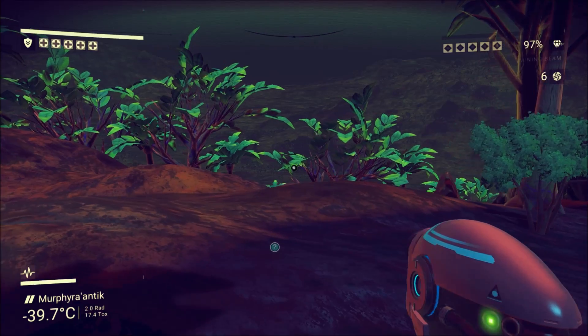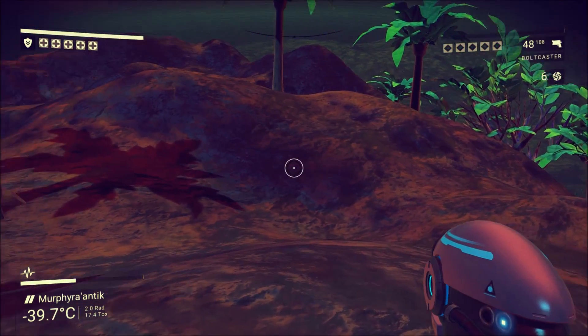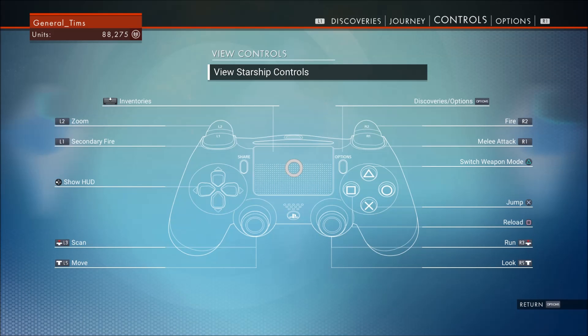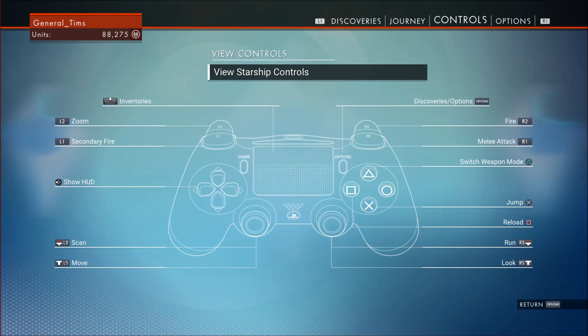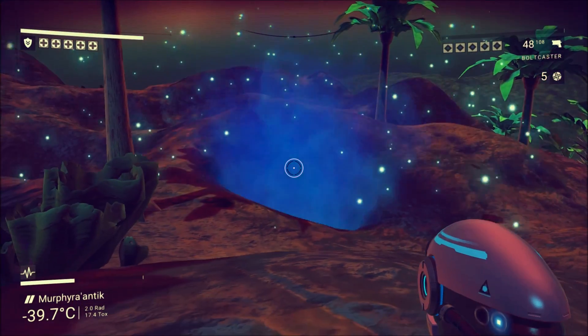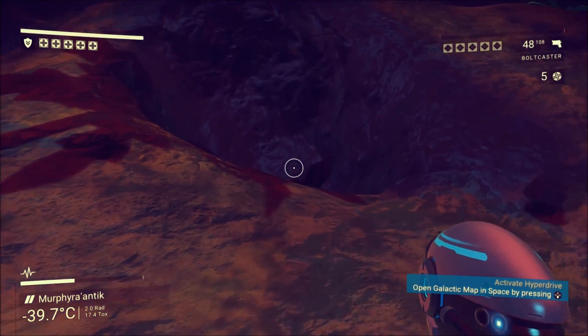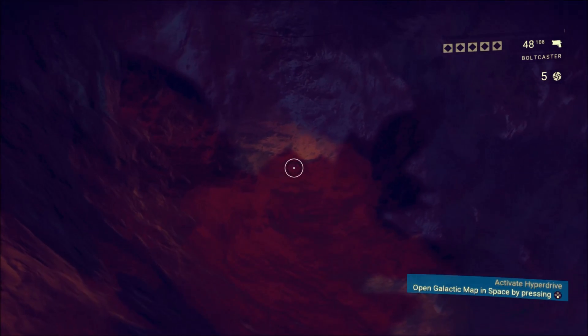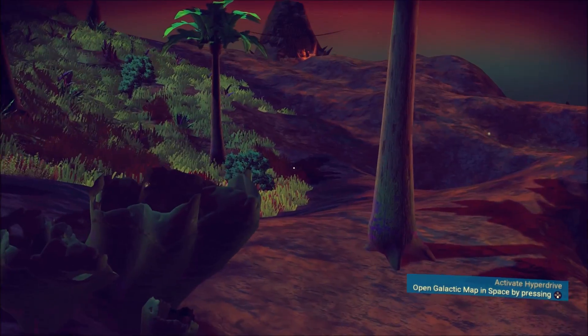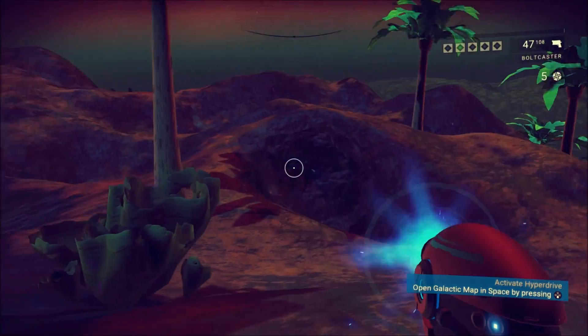And what does that do? I guess I'm going to look in controls. L1 is secondary fire, okay. So if I boom — and it takes out a bit of the earth. That is useful. That is very useful.